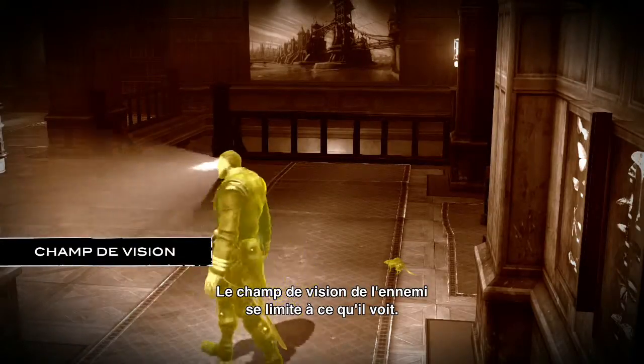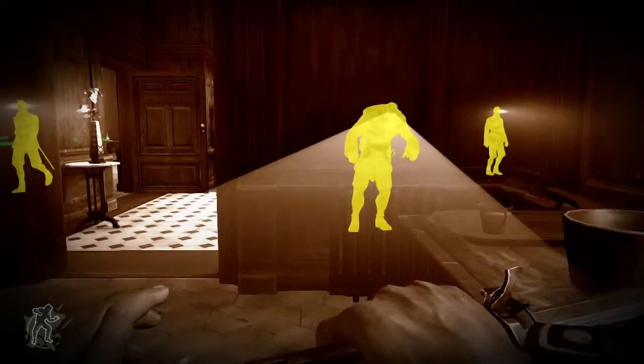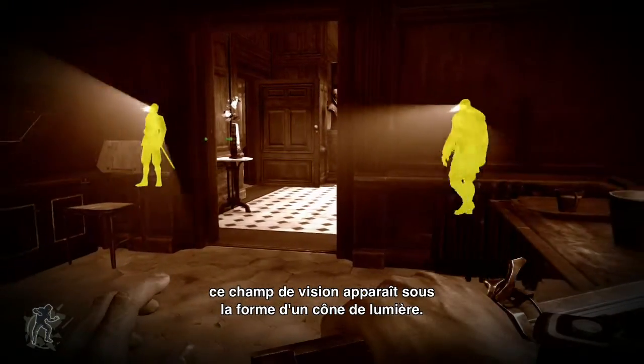An enemy's line of sight is limited to what a person would actually see. When using the darkvision power, their field of view is illustrated with a shaded cone of light.